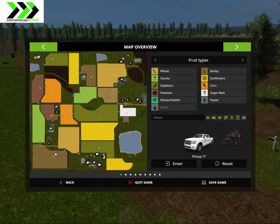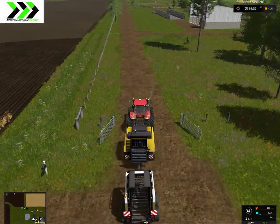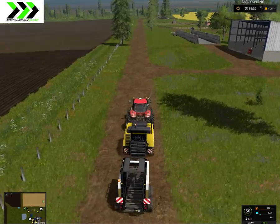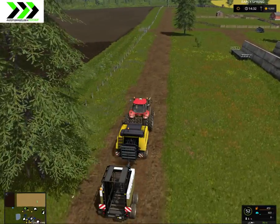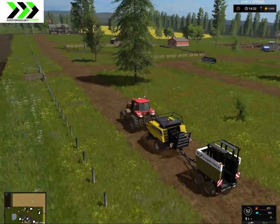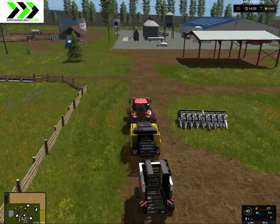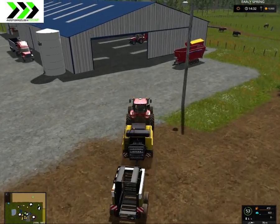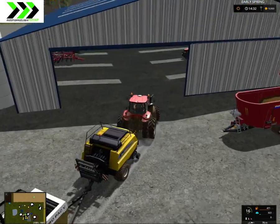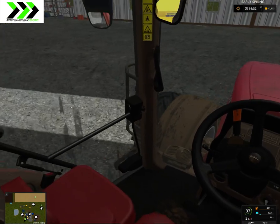There's contracting also. I did fields four and three — these take like two and a half hours or something to harvest. And this is our main map. We have field number one which we just harvested, and we have a field over there with canola in the future. Here's our equipment. We have a bunch of cows. I'm going to take a telehandler.